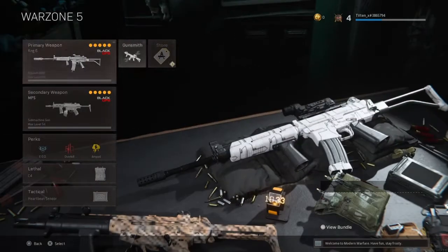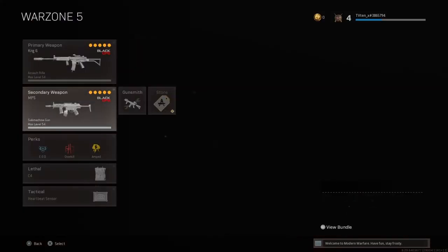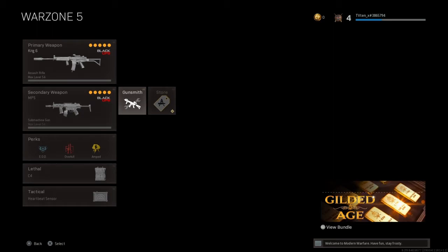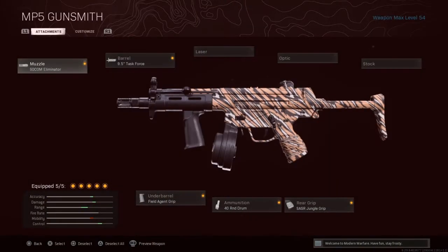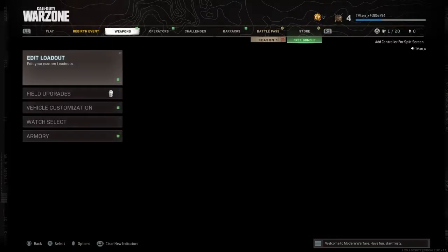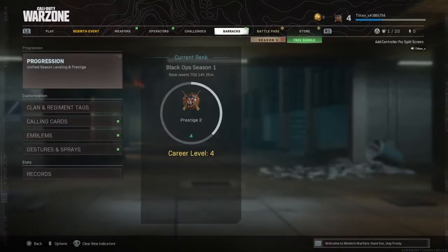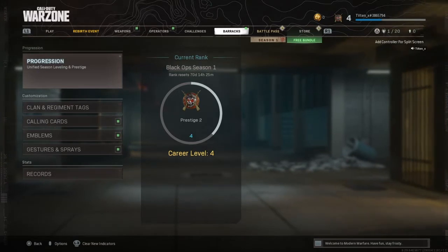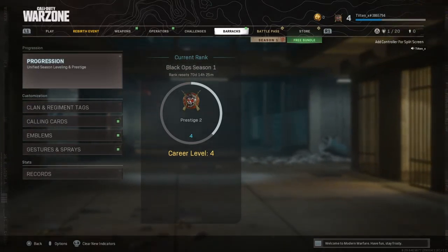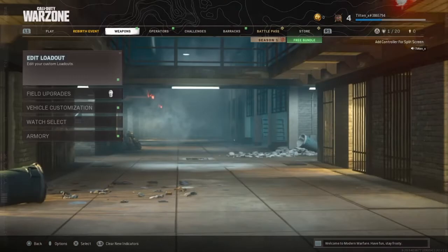Here's the weapons that I used for Cold War - Krig 6. And here's all the attachments if you guys wanna just pause and take a look. And then I'm using the MP5 as a secondary from Black Ops. Man, I'm just speechless right now, this is pretty crazy. There's some things I've noticed about this update that I just kinda wish they would fix, but other than that I gotta say Rebirth Island is amazing, it's such a fun map to play in.